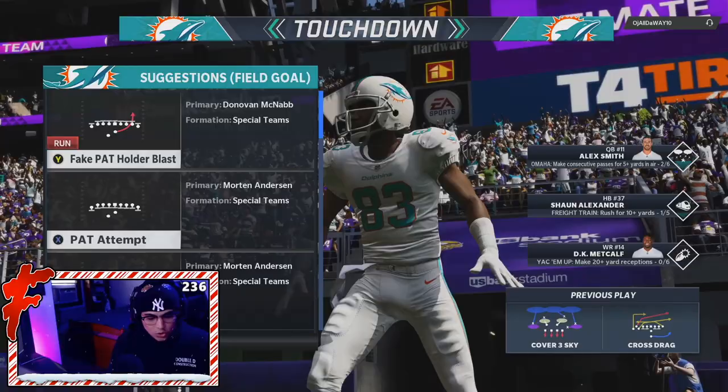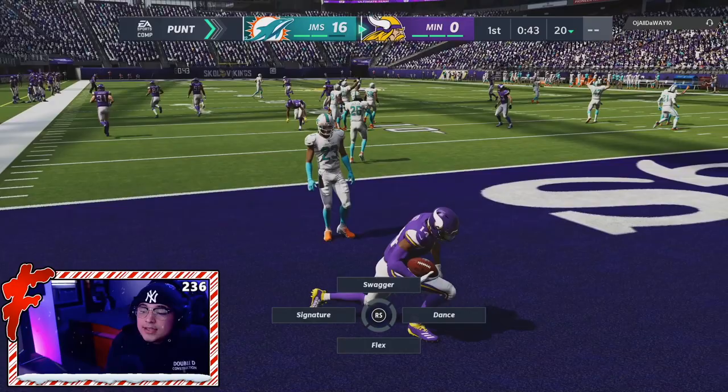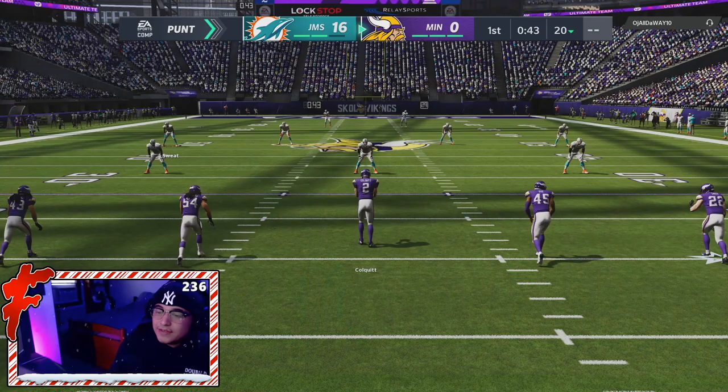I just pinned this dude at the one yard line. Stefon Diggs picked it up and I tackled him in the end zone — we're about to get the ball back after the safety. That's another reason why EA should just take out kickoffs, dude. I mean, it benefited me, but it has also hurt me in the past.